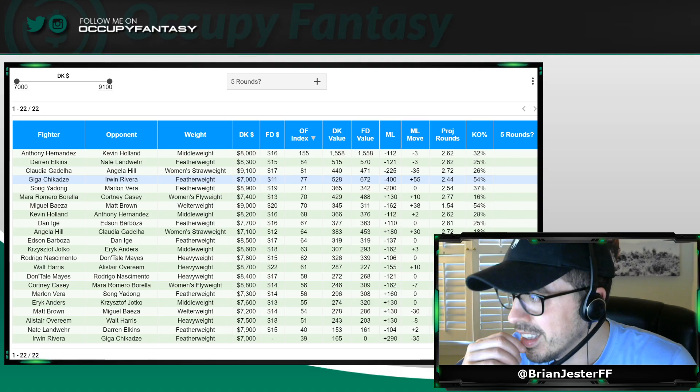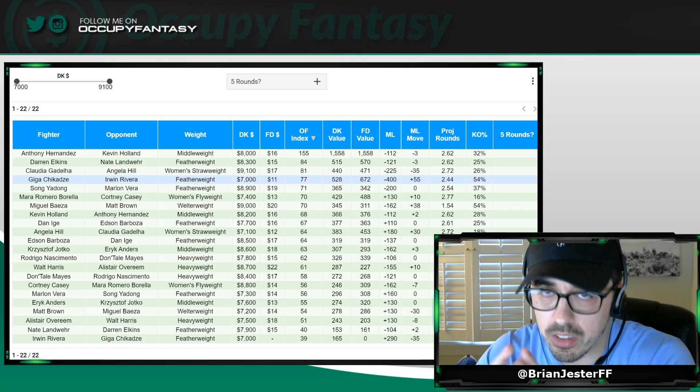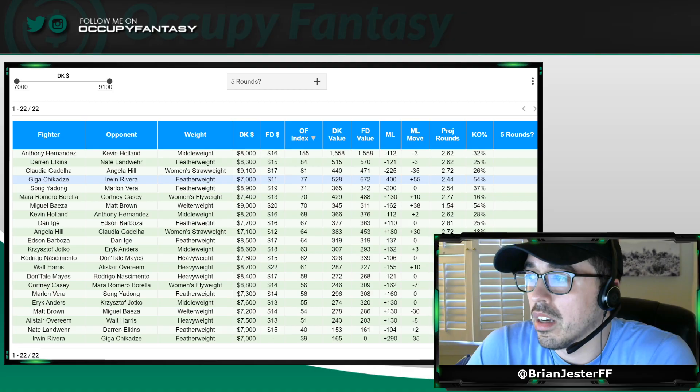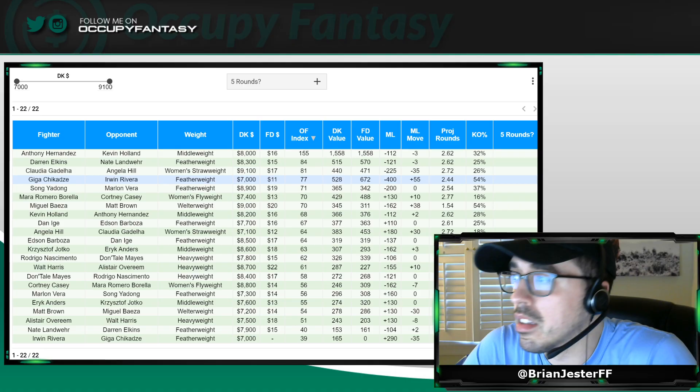So what do we do with this? Low-risk contest: he's the cheapest fighter on the slate and the biggest favorite. You play 50-50s, double ups, head to heads — you get Chikadze in your lineup, easy, said and done. Now in high-risk contests, it's a much more difficult decision, because not only is he a big favorite, that doesn't necessarily mean he's going to produce fantasy-wise. But he's also the top four fighter in our model. We expect him to approach 50-60% ownership in high-risk contests.